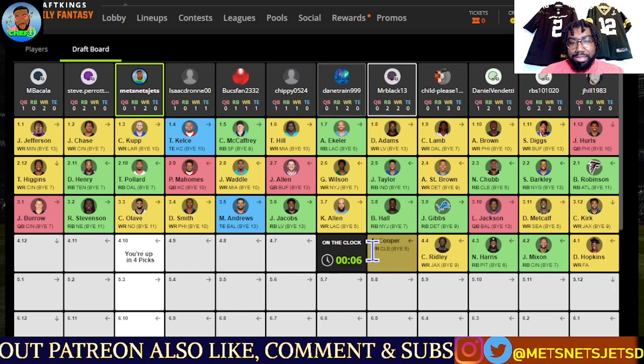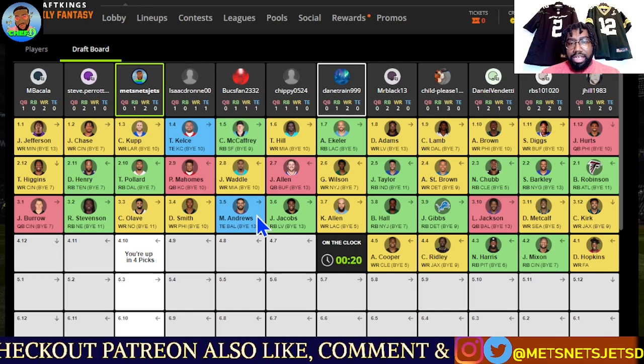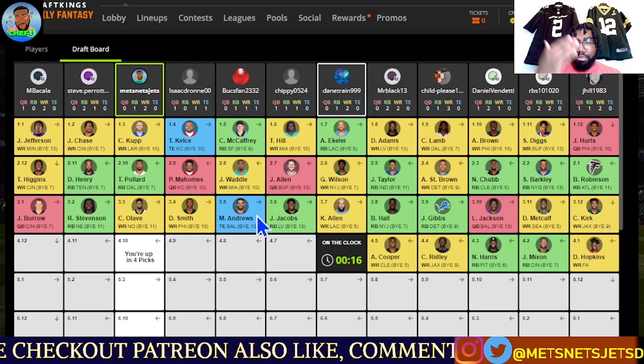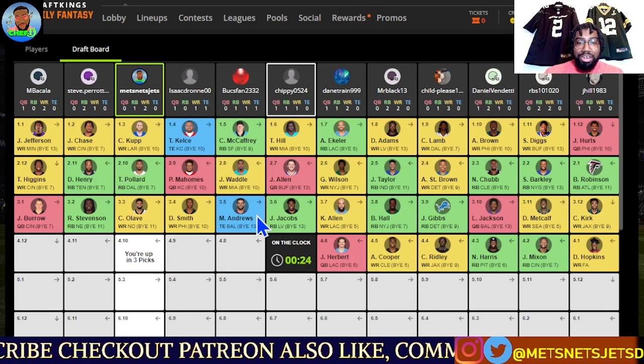Mr. Black is up next — very solid, an over 1,000-yard wide receiver. That's a good selection. He has: Adams, Cooper, JT, Breece Hall if he stays healthy — this is a very good team. Justin Herbert — love it right there. He has the stack. Should I go stack? We're coming up to our selection. We've got Jerry Judy, ETN, Justin Fields, Watson, Ken Walker, McLaurin, DJ Moore.